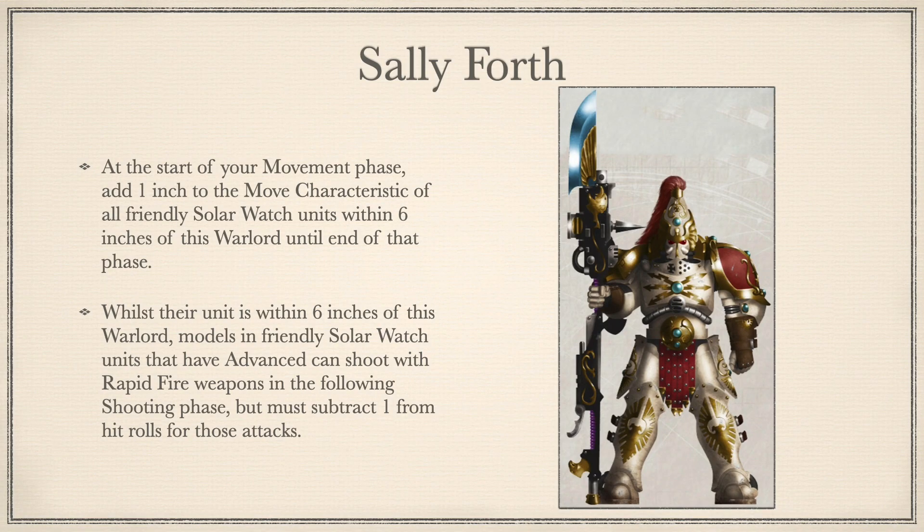Sally Forth: At the start of your movement phase, add 1 inch to the move characteristic of all friendly Solar Watch units within 6 inches of this Warlord until the end of that phase. Whilst their unit is within 6 inches of this Warlord, models in friendly Solar Watch units that have advanced can shoot with rapid fire weapons in the following shooting phase, but must subtract 1 from hit rolls for those attacks. This is a great force multiplier buff that really has to be built around to get maximum potential out of it. This is primarily going to be used on a bike captain who will roam around with a squad of Vertus Praetors with hurricane bolters, changing their threat range from 26 inches to 33 inches, which enables you with the right positioning to threaten most of the board.